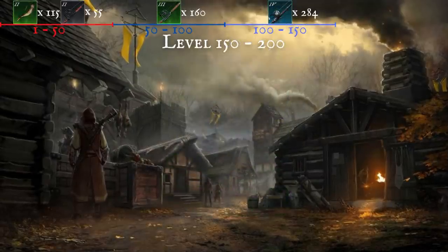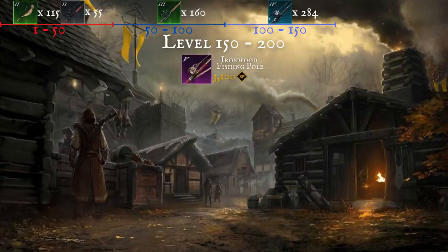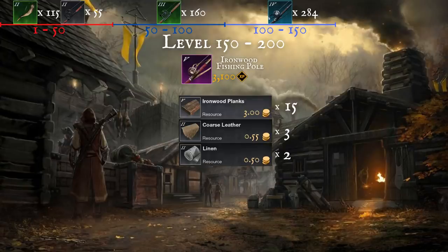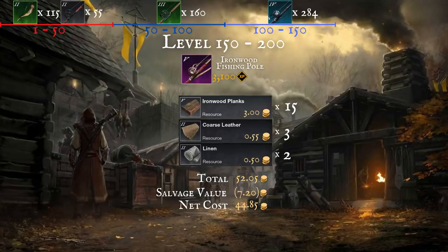From level 150 up to 200, you're going to be crafting ironwood fishing rods. These give a massive 3,100 experience per craft. They require 15 ironwood planks, 3 leather, and 2 linen. The total cost to craft on my server was 47.65 gold each, but there's also a high crafting tax — mine was 4.4 gold each. There is also a salvage value of 7.2 gold per rod to consider, which gives us a net cost of 44.85 gold, or just under 70 experience per gold spent.